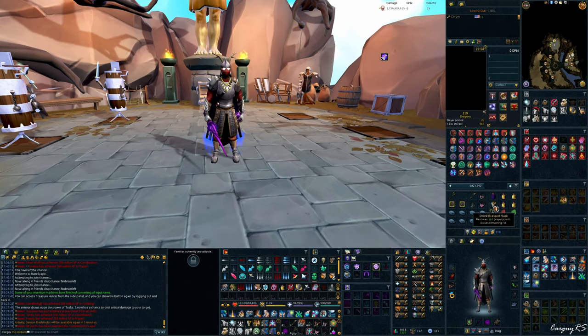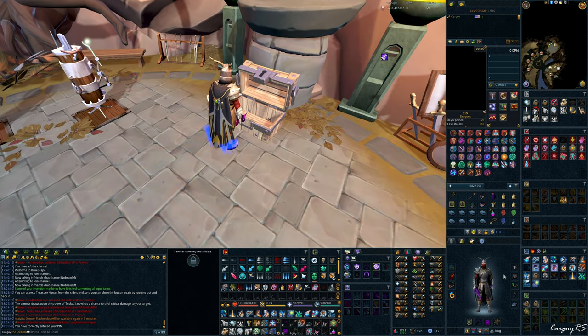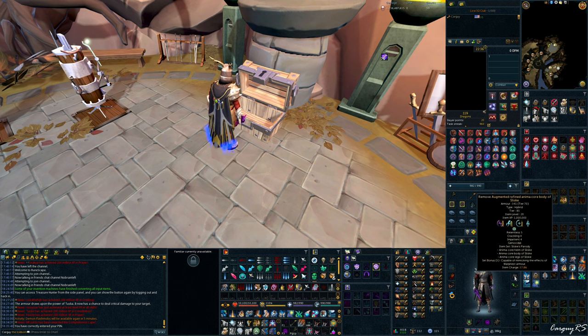I just bring a Blessed Flask for prayer consumption. You can get away with just Powder of Penance, but sometimes I forget to equip it for the full hour or might die from not paying attention and forget to reactivate it, so I bring a Blessed Flask as a spare. Vuln Bombs are pretty self-explanatory — they're lossless, you don't have to wait a game tick or global cooldown to toss them. I do bring a spare Overload just in case the kill runs a little bit long. As far as perks go, I'm using standard perks: C4, R5, and Impatient 4, Genocidal.